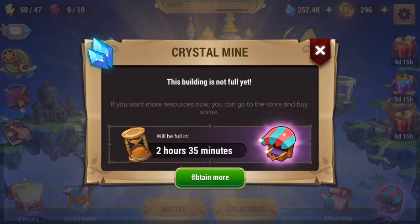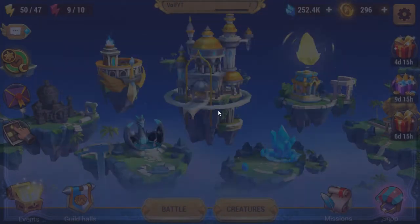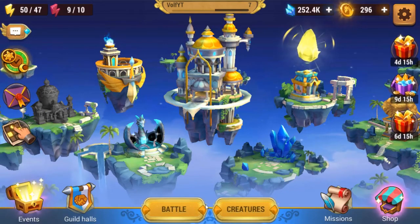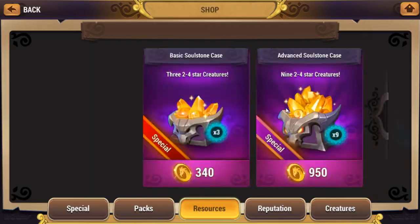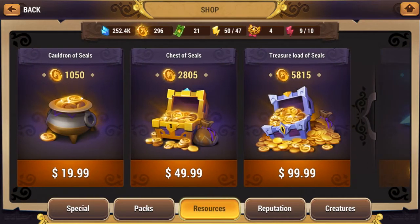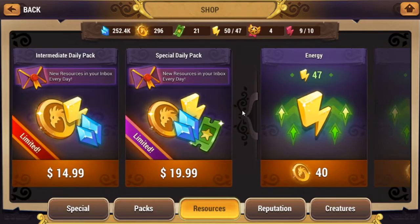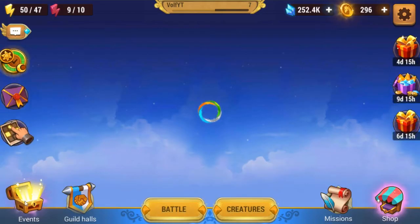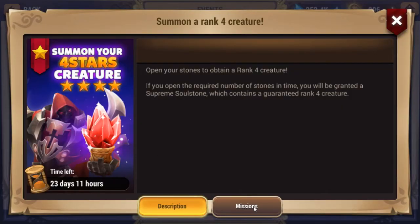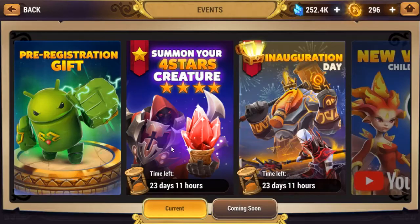By the way, this is your refill on crystals. Apparently these are Dragon Utopia coins — or dragon coins or seals, whichever one, I have no idea. And here's the event page — you can get a 4-star if you do all of these missions.